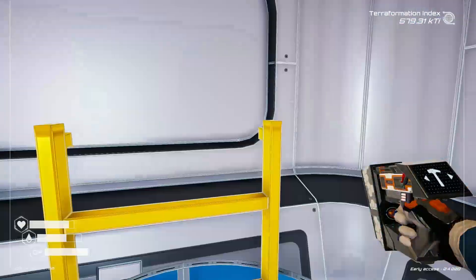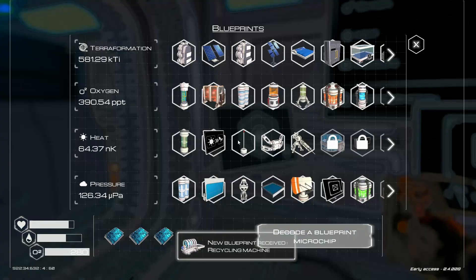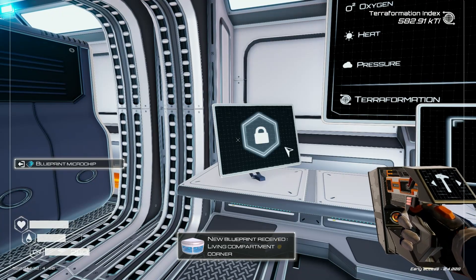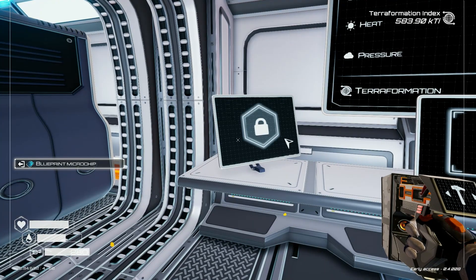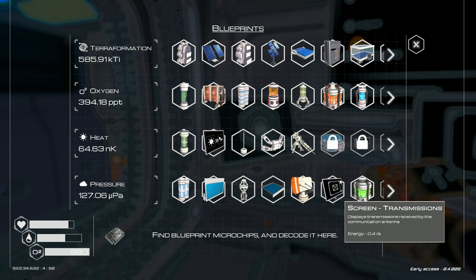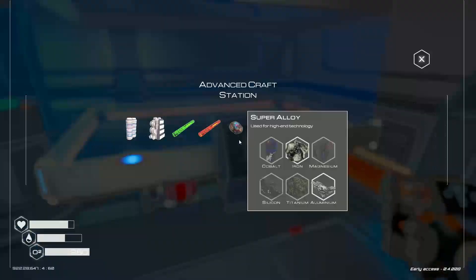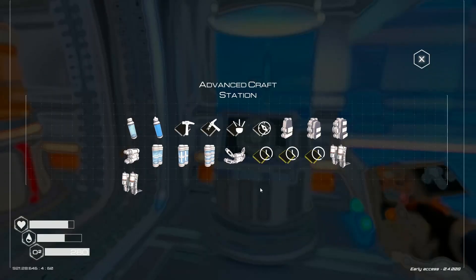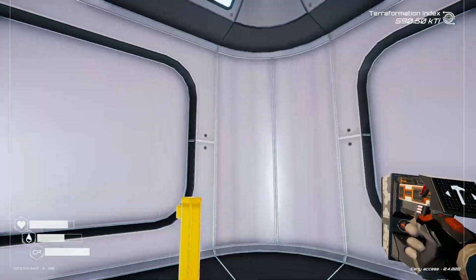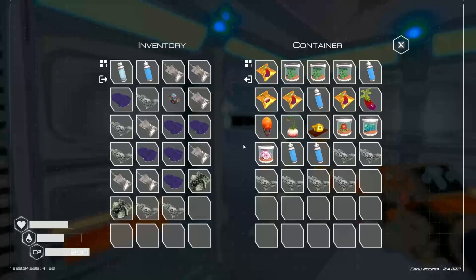Let's go upstairs and decode these blueprints. Recycling machine. Tier 3 mining speed. Living compartment corner. Screen mapping. Interesting. Let's go to our crafting station and see what we can do with that. A living compartment corner might be pretty cool — titanium and cobalt. Do I have titanium and cobalt?